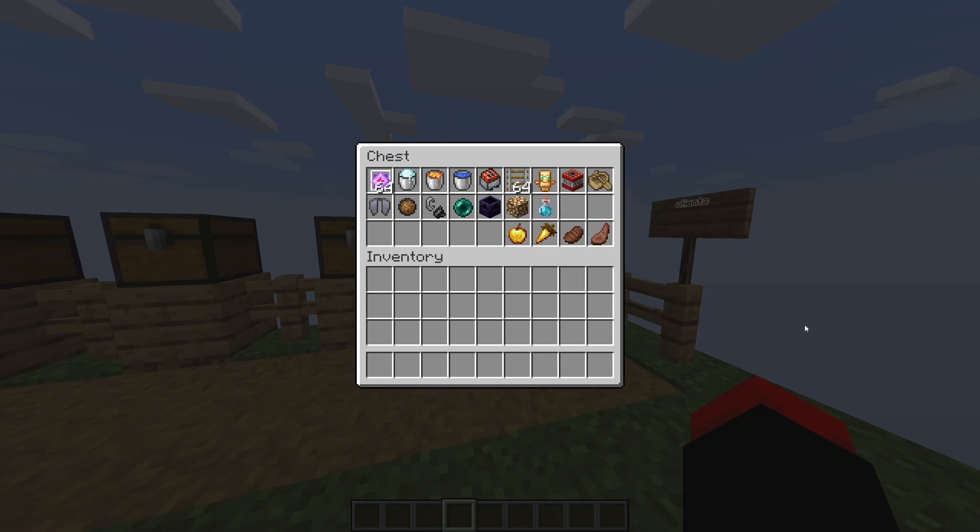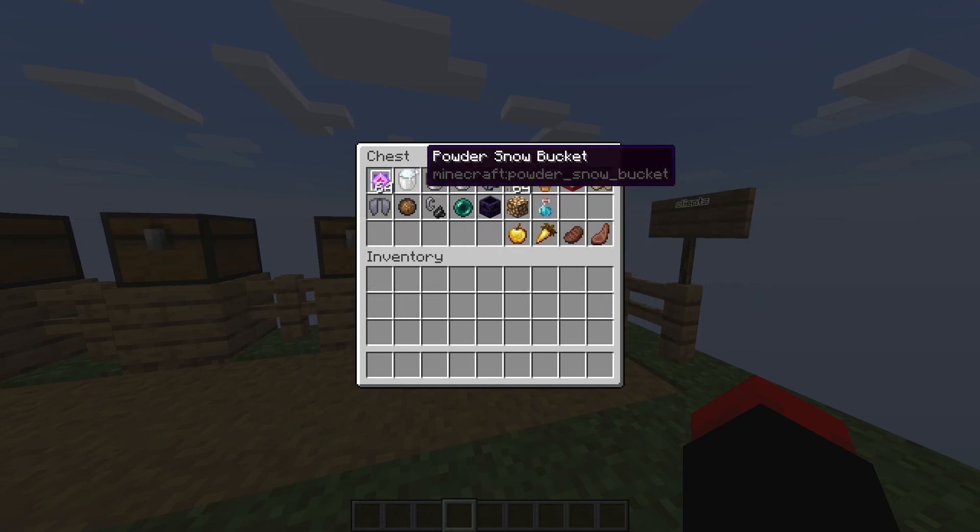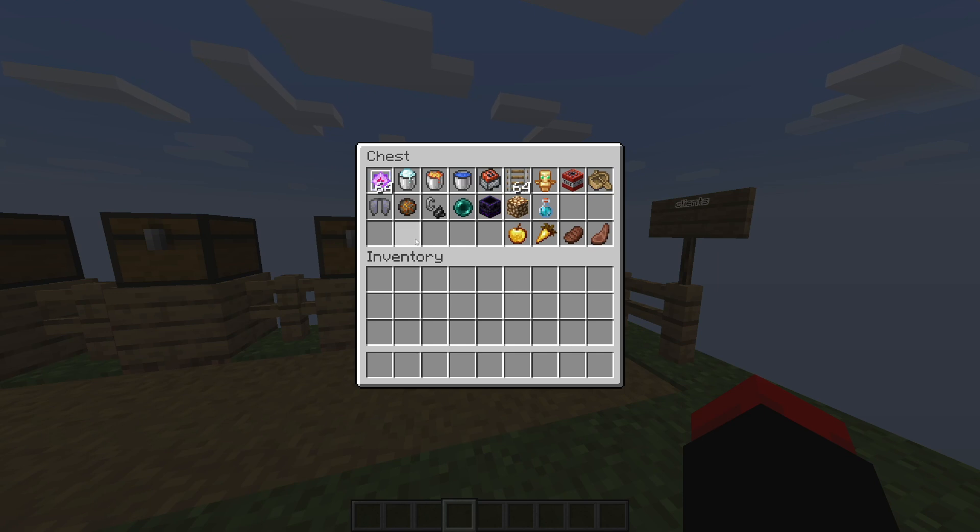Moving on to extra things that can be used for PvP. In Java Edition, there are a lot of items that can be used. You might be wondering why there are respawn anchors — well, in the End and in the Overworld they can explode, doing explosion damage. Same thing with end crystals, but they explode in all dimensions when hit. This is called crystal PvP — one of the most popular PvP types. There's also cart PvP, my least favorite. And obviously your general extras: potions and stuff like that. You can pretty much use a lot of items for PvP; these are just some of them.